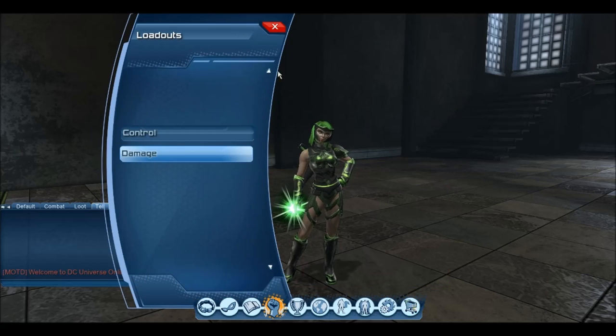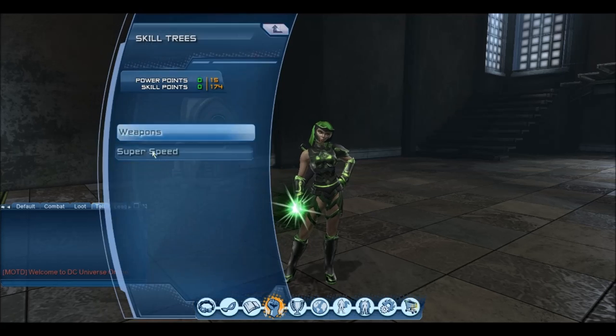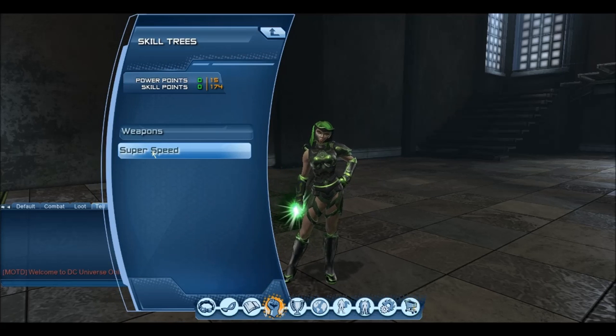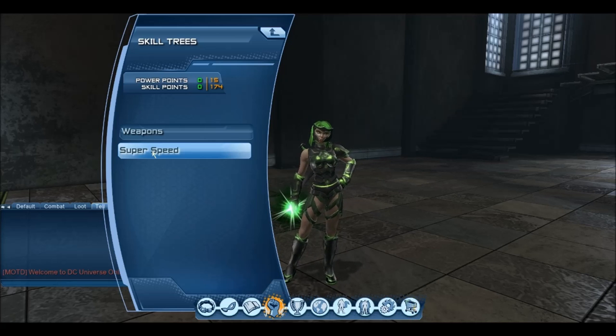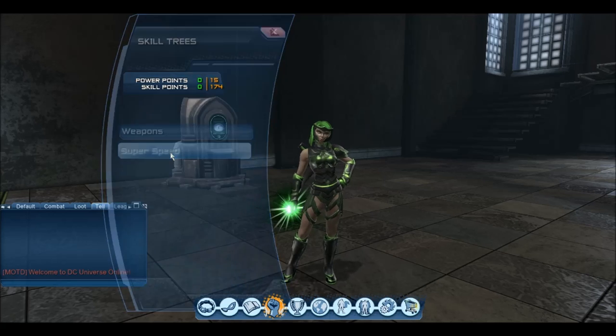Now let's get to the Weapon Mastery build and then I'll go to the rotation. The Weapon Mastery I'm using is dual wielding to explosive shot — quick, all AOE damage. It allows you to get into your construct combos that much quicker. There are other ones you can use, but this one is personally I think probably the best one for hard light.